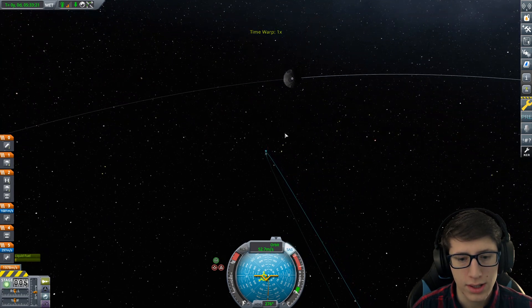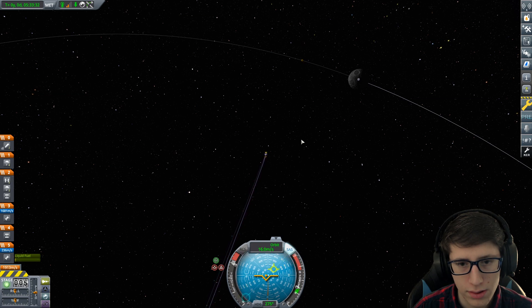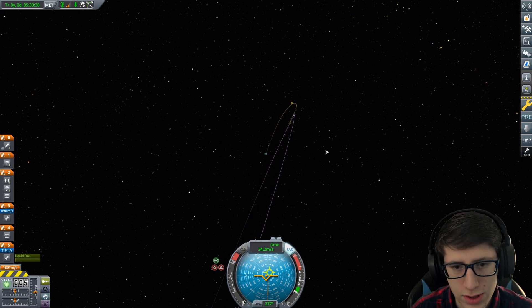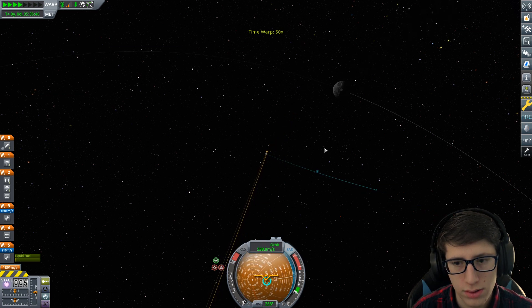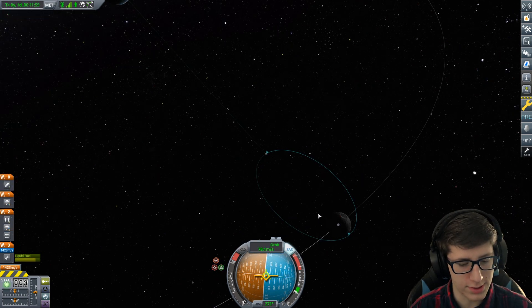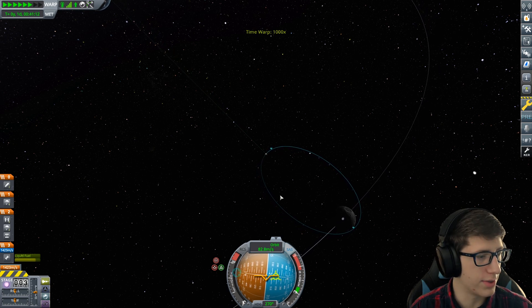Wait, what? It said we were going to have an approach. What is this? What on earth? Okay, we just had to use more because for some reason the game was wrong. There we go — 25,000 above. We're going to kill off all the velocity we can.